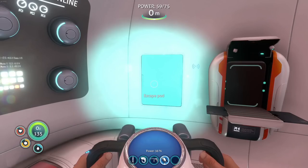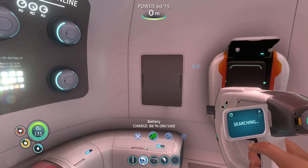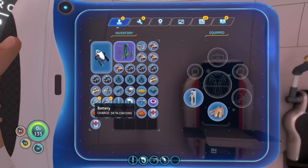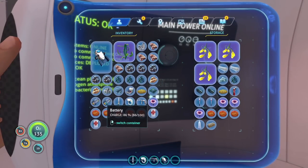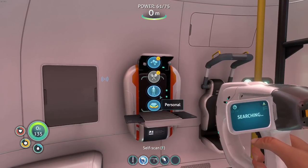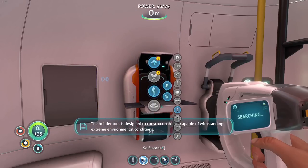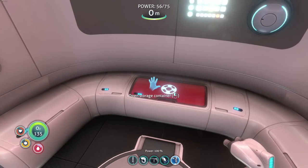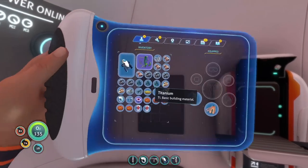Pro tip — before you make anything with a battery, replace the battery of any of your tools that aren't fully charged. This one's at 86%, this one's at 100%. Swap those out — now you have an 86-charge battery and a 36-charge one. Put the 86 away, use the near-dead one to make the habitat builder. So that tool is now 100% — we basically got a fully charged battery for free.